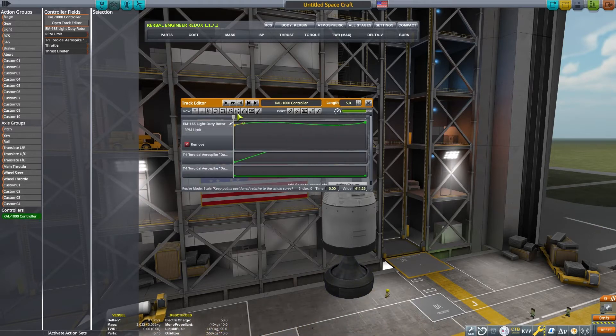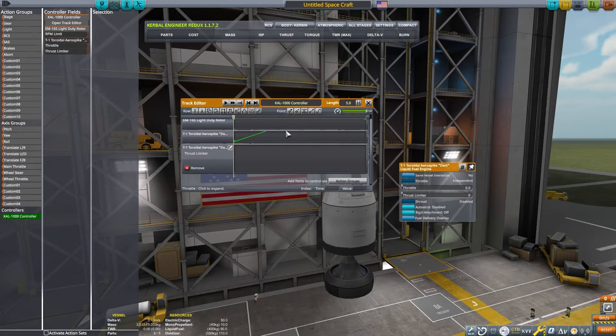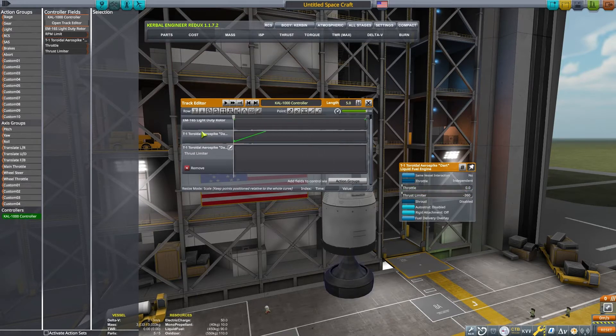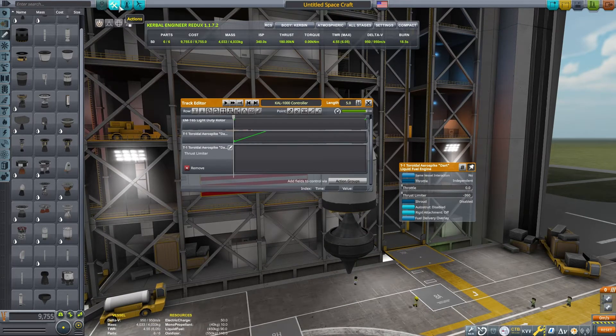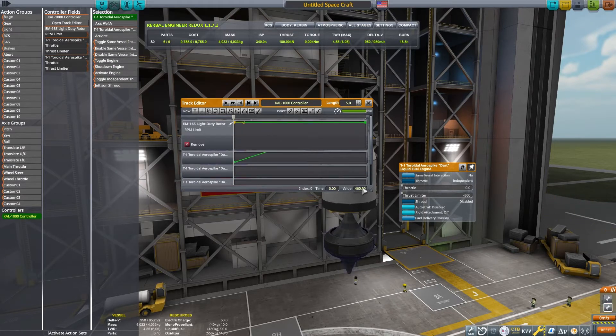This means that the engine will throttle to 460% of its normal value. Next, we need to set the rotor's RPMs to stay consistent at 460 throughout the play position. Then we'll copy and paste these over to the Aerospike's thrust. But after we paste them, we also need to click the button to vertically flip these values. So instead of the thrust being set at 460%, it will flip those numbers to minus 360%. When the thrust is a negative number, the engine will actually create fuel instead of burn it.